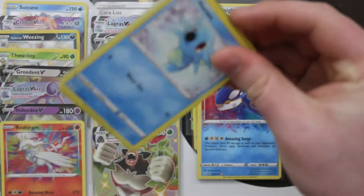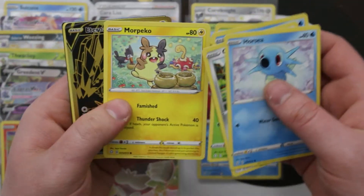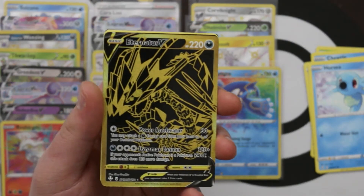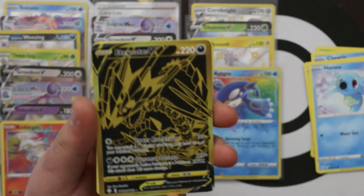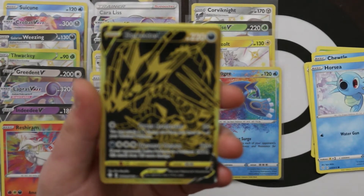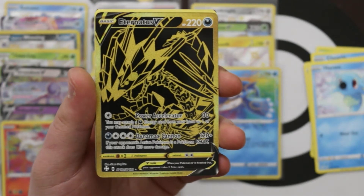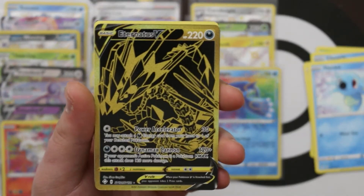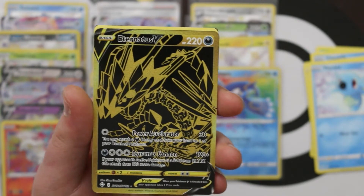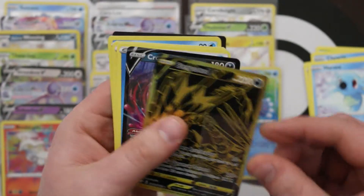I think Skylar was definitely one of the big hits from the main set, so we've done all right there. Oh — Golden Eternatus V! I said we'd lock it in. Hopefully we now don't have the rest of the video with no big pulls. Following the same black and gold design as the Zacian and Zamazenta from the premium collection — just a gorgeous card. I'm so happy with that!